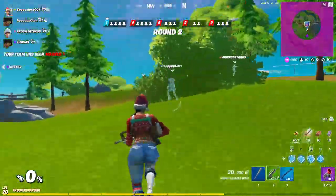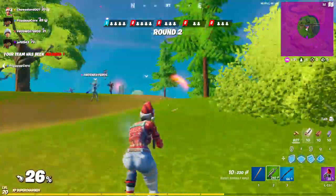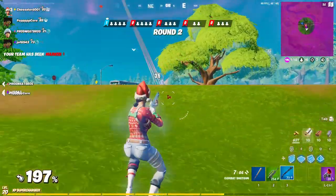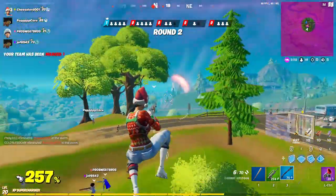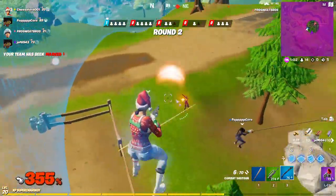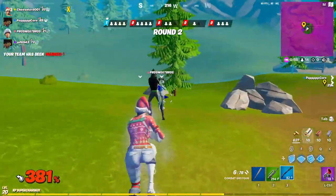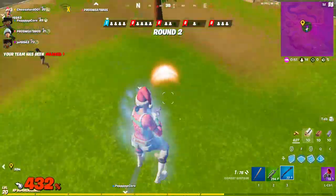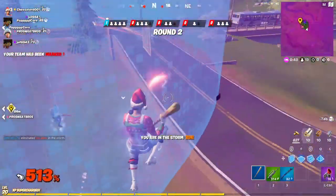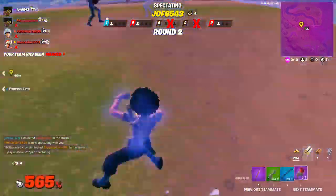Burst rifles are extremely overpowered in this game mode and we're going to be targeted hardcore. The combat shotgun is really good in this game mode too. I've had enough of these shenanigans — how am I not dead? A supply drop dropped an RPG this time. Yep, I'm dead.